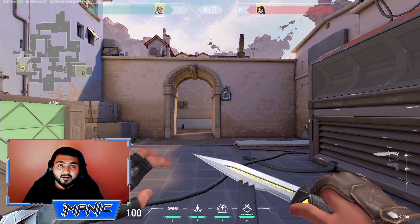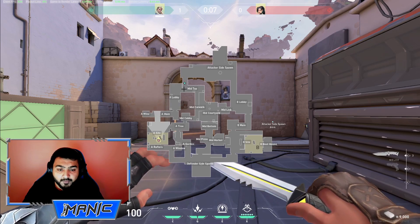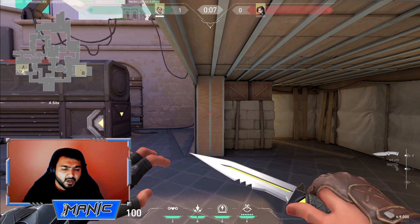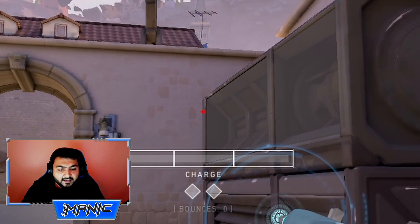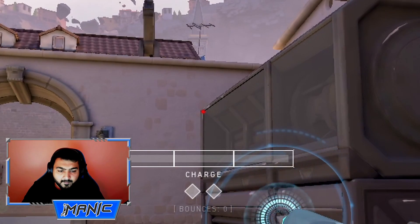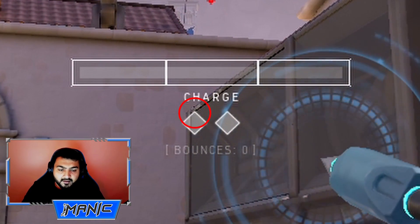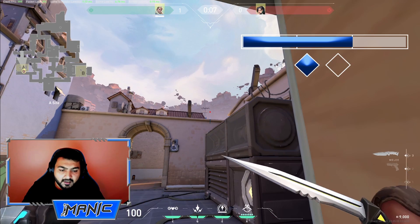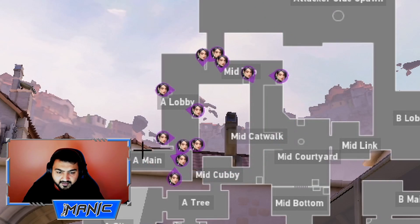The first arrow is a monster arrow that not just reveals A-Lobby, but also reveals part of A-Main, Mid-Top and a little bit of the spawn. It can be aligned by going under the rafters in hell and lining yourself roughly in the middle of the right wall. Align the top of the left bounce charge icon with the corner of the generator and slightly move it to the right. Make it 2 charges, 1 bounce. It lands in this corner and reveals all of that area.